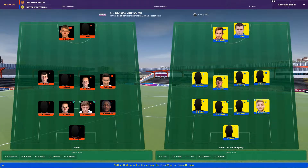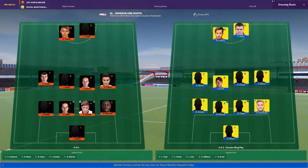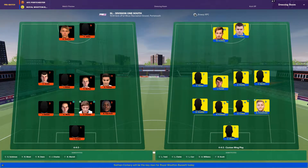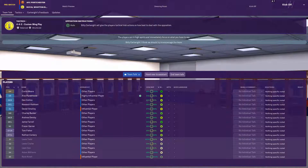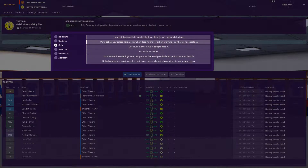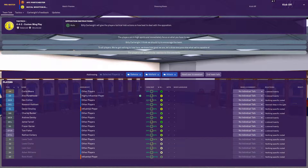In goal it's Curtismere, with a back four of Smalley, Cabani, Collins, and Pursehouse. Cabani and Collins making their debut. Midfield: Garner on the left, Farrell and Demby in the centre, with Barker on the right. Up front it's Corkery and Fisher. Let's try and encourage the team — we've got nothing to lose here, let's go cause an upset. They seemed happy with that.